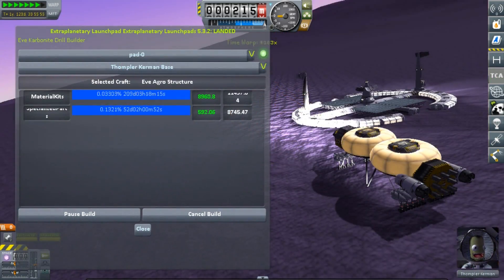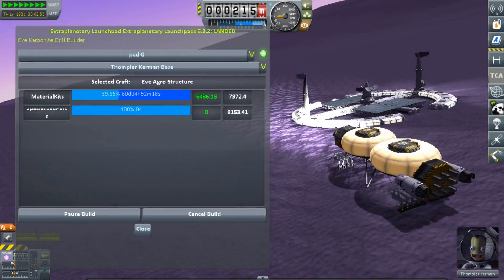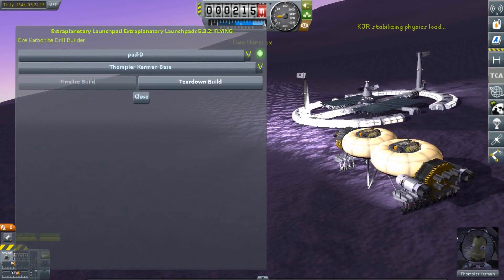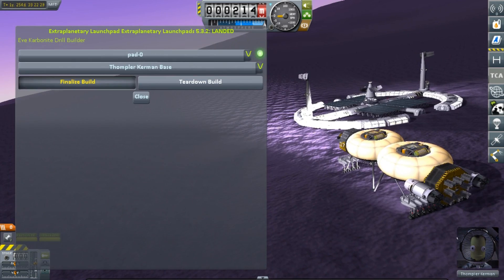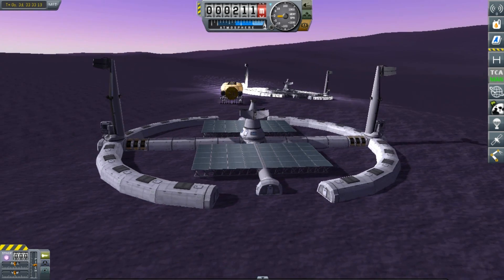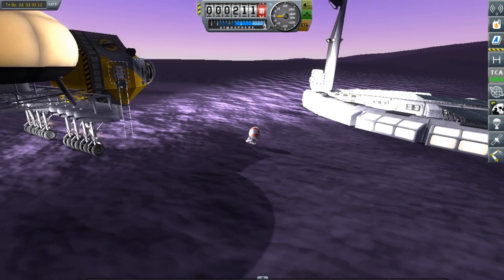We are still far from done with all of the EVE colonization. We are going to be building a space station, and there are going to be a bunch of new drilling rigs and more bases. So with what I already have planned, we still need to bring about 700 Kerbals over to EVE. I think I have come up with an overly complicated system to get it done, but that is going to be for future episodes.